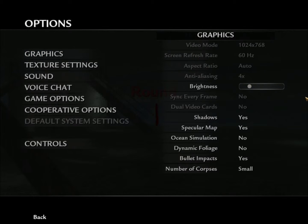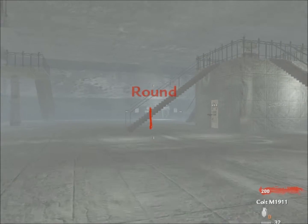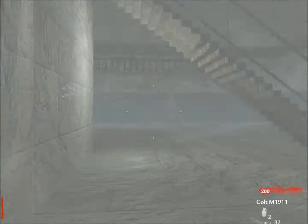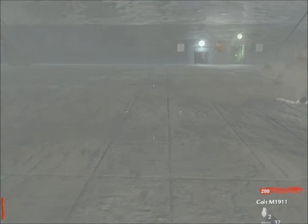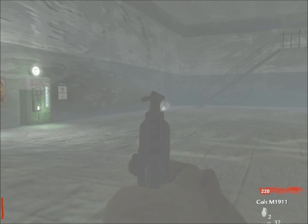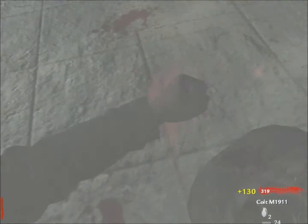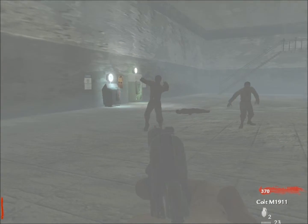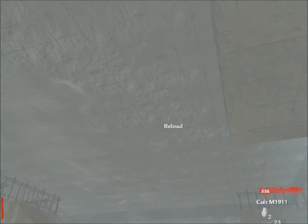My strategy for this map is to turn on the power first thing so you don't have to worry about it later, though you might get more zombies once the power is on. Shoot six bullets into the zombies, then melee them — this will get you enough points for the box.